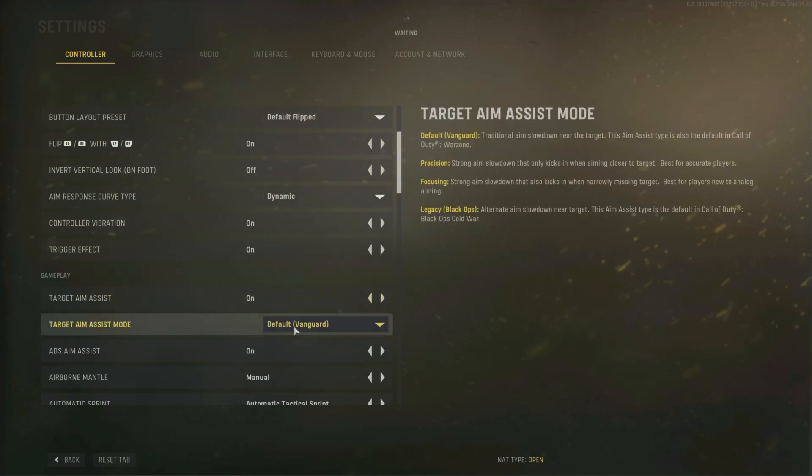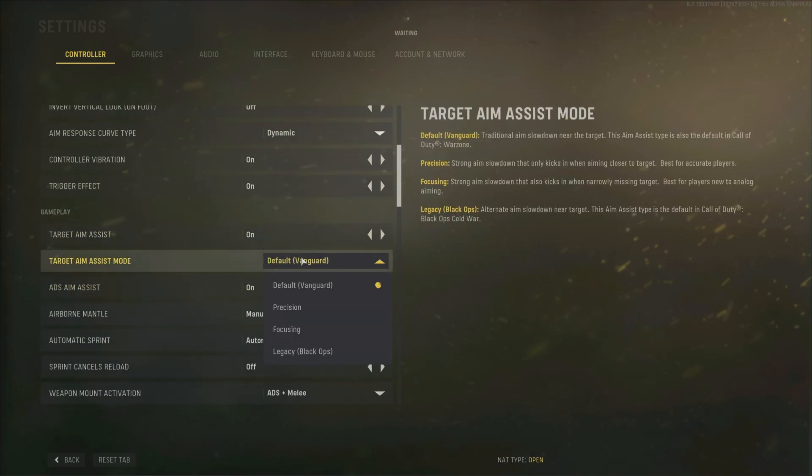And then we've got the aim assist types. We have four aim assist types this time. We've got default, precision, focusing, and legacy, which is going to be the same as the Black Ops ones.